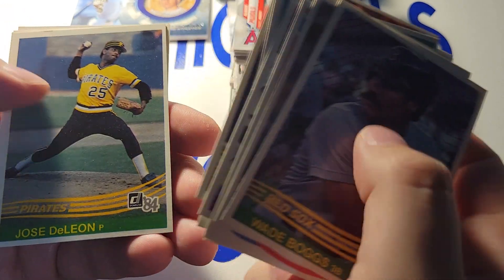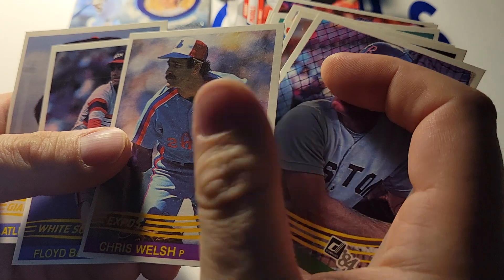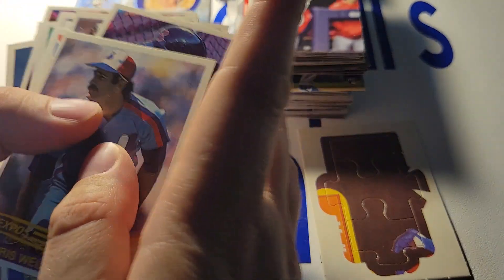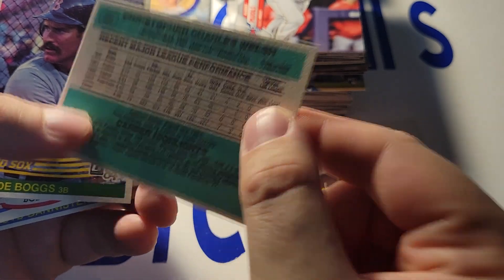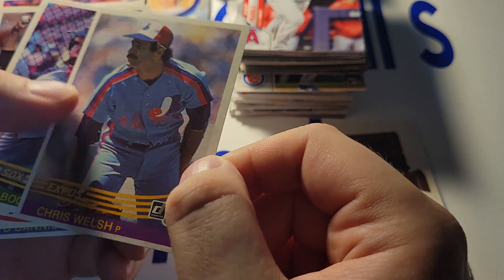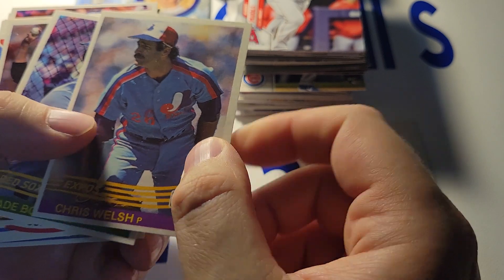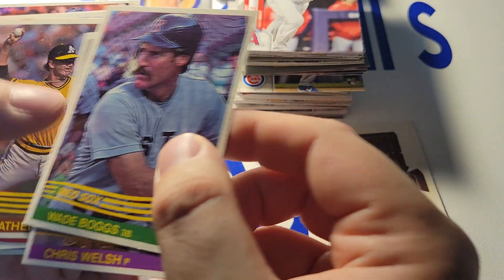Wade Boggs — so that's gonna be probably our biggest pull. Chris Welch, the crafty left-hander. He came up with the Padres — didn't know he was on the Expos — but he's one of the long-time announcers for the Reds. Expo there at '84. Wade Boggs, our biggest hit.